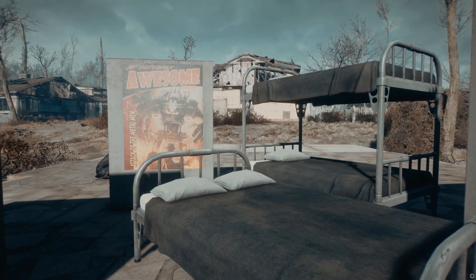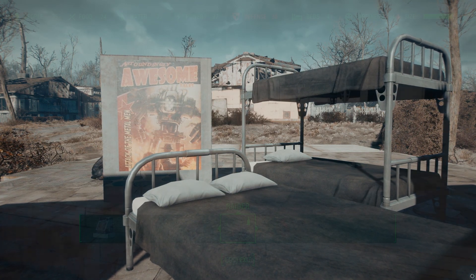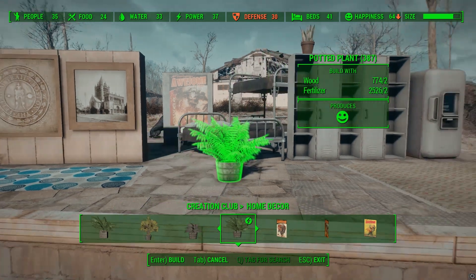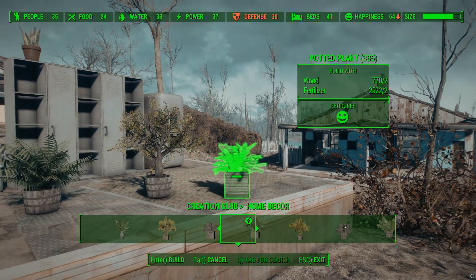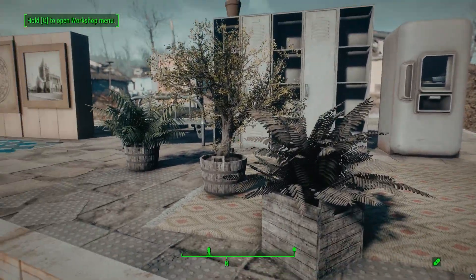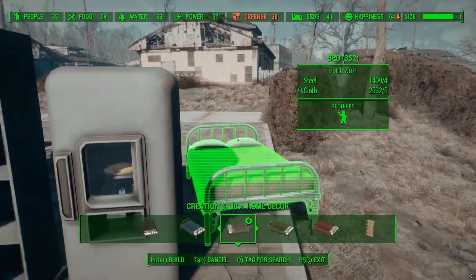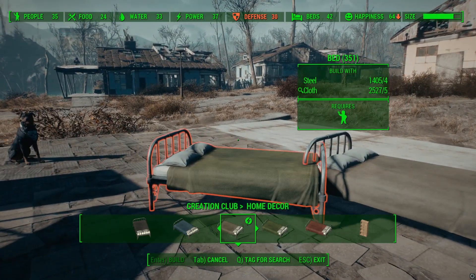This definitely has a Sims vibe to it. It's adding in a bunch of new furniture, rugs, cabinets, beds, bunk beds, posters and pictures for your wall, and plants. If you're really into settlement building, I could see this being a good deal at 200 points. But there's not much else to say — those categories have a ton of options ranging in colors and styles, but if you don't find yourself using any of this, there's nothing groundbreaking here that's going to get you into workshop mode if you weren't already.